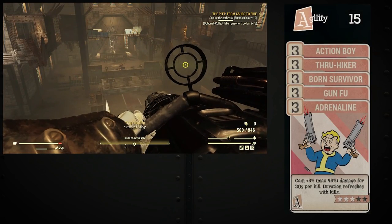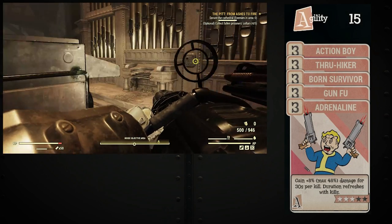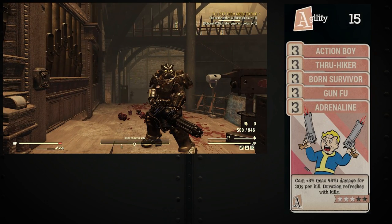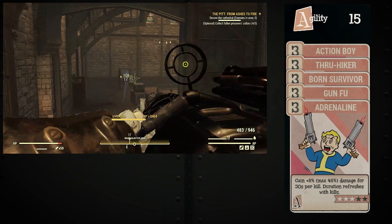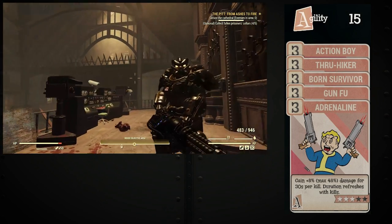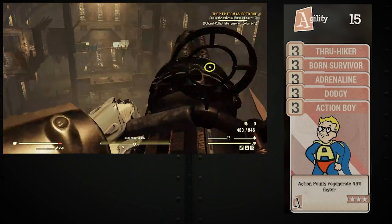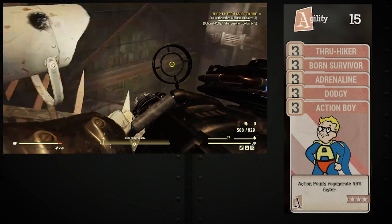Agility is very much a personal preference perk slot with a good supply of useful cards. For me personally, I typically run Action Boy, Thru-Hiker, Ironclad Survivor, Gunfu, and Adrenaline. Action Boy increases the refresh rate of my action points. Thru-Hiker reduces the weight of my food and drink consumables. Ironclad Survivor activates a Stimpak at 30-second intervals if I am low on health. Gunfu switches my VATs target per kill, and Adrenaline increases my damage per kill. If I am using a heavy weapon that's not VAT-specific, I swap out Gunfu for Dodgy, which uses my action points as more of a shield.